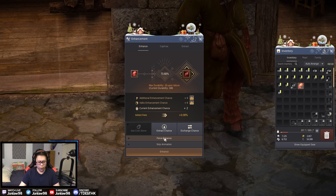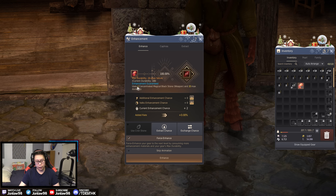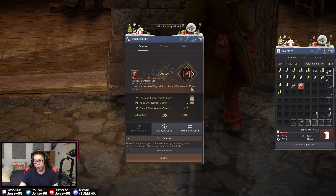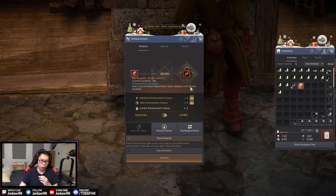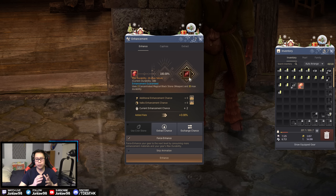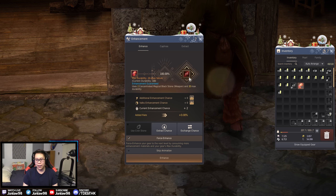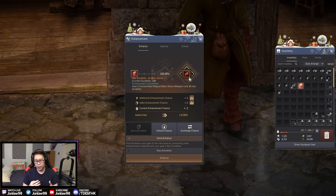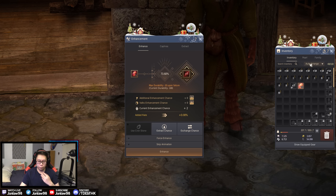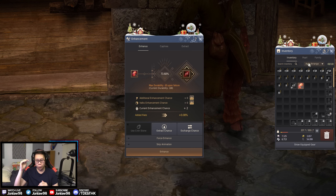So here's how I calculate things. If you are enhancing boss gear, you look at the force and see how much it would cost in terms of concentrated and how much it would cost in terms of durability. For regular boss gear it's only five or ten, and then you calculate how much that would cost in terms of memory fragments — so like three mil times durability — and that's how much you'd expect to spend per attempt. Then you figure out how much it would cost to make a fail stack.